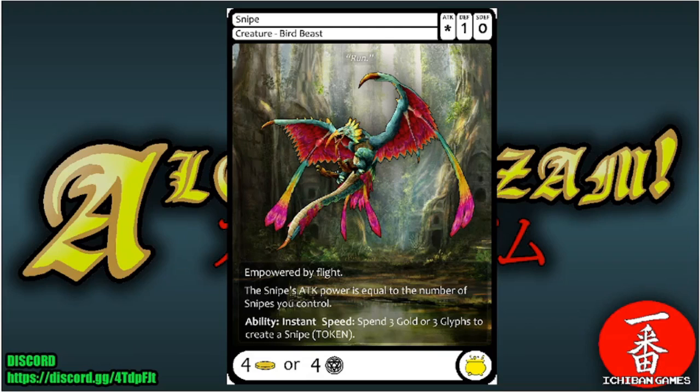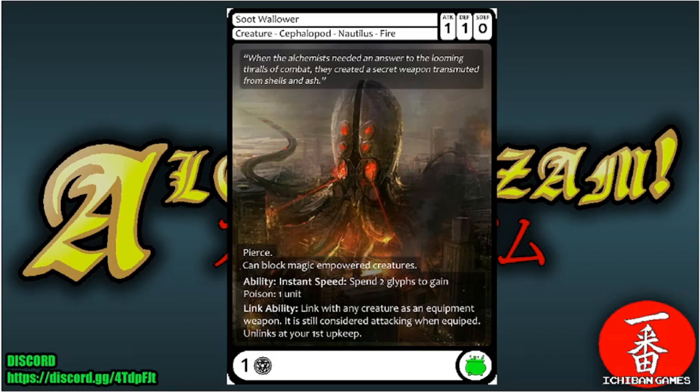Next is Snipe, a rare creature — Bird Beast with attack star, defense one, special defense zero, casting cost four gold or four glyphs. Empowered by flight. The Snipe's attack power equals the number of Snipes you control. Ability instant speed: spend three gold or three glyphs to create a Snipe token — a swarm that keeps getting stronger with each copy.